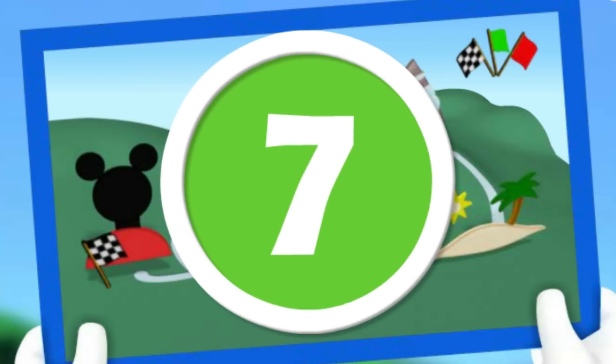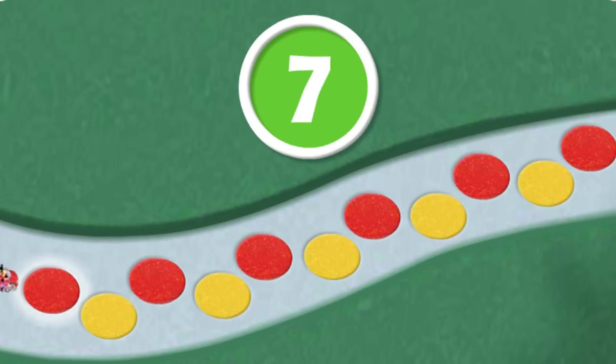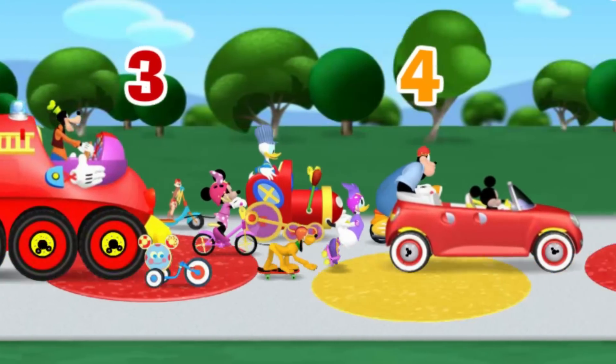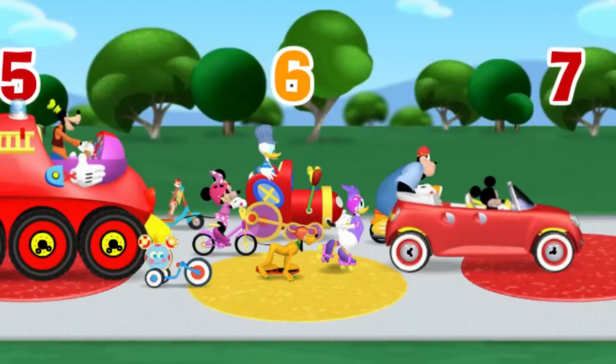Seven! That means we can move seven spaces! Come on, click each flashing cobblestone and let's count together! One! Two! Three! Four! Five! Six! Seven cobblestones! Yep, that's right! Here we go! One! Two! Three! Four! Five! Six! Seven!